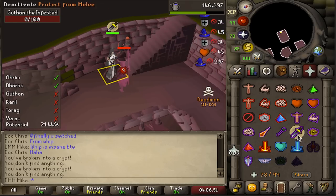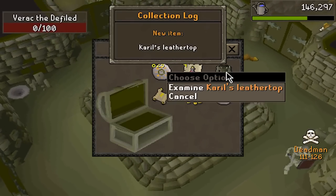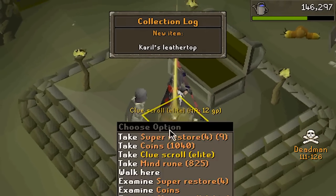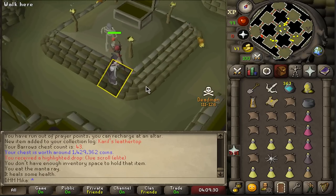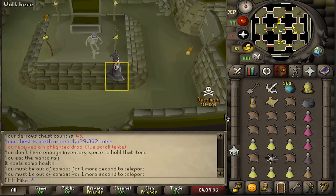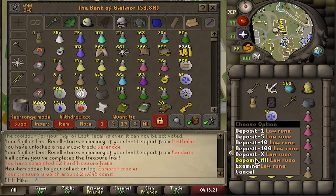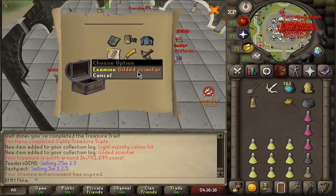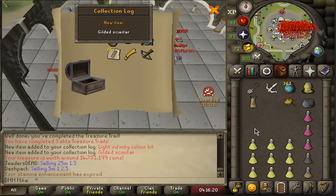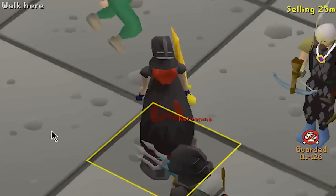Listen, sometimes you have to admit you were wrong — whip was not it. What do we have cooking today? Oh, 7 mil — that's the best drop! Yes, yes, yes — absolutely yes! This is the most expensive one. Huge! 43 kill count is where we get blessed with a really good item. And we get the Zamorak crozier — that is absolutely trash, very useless.